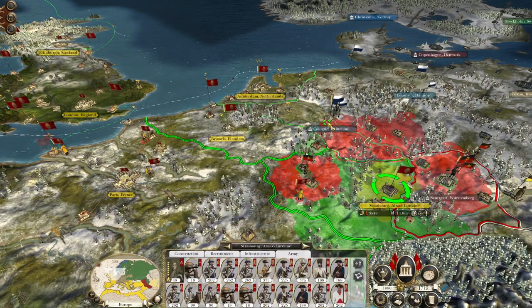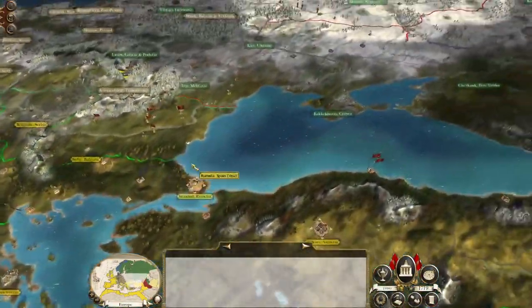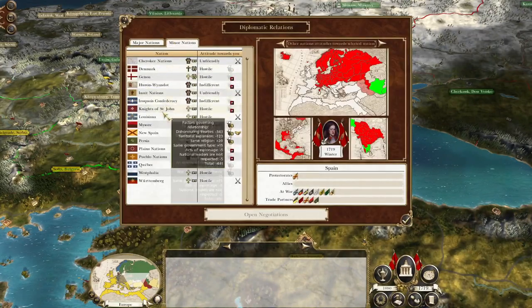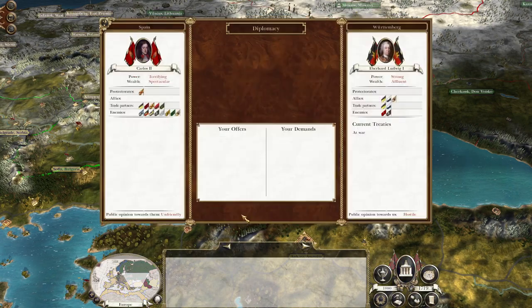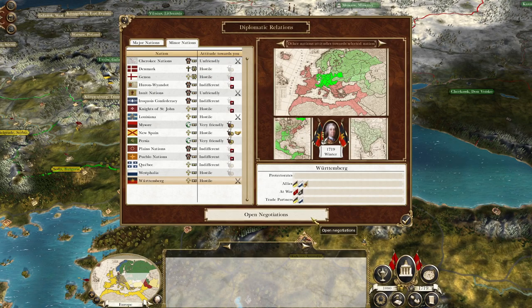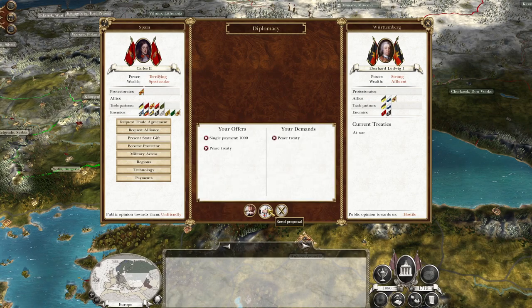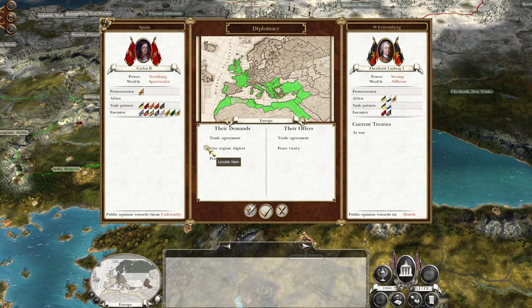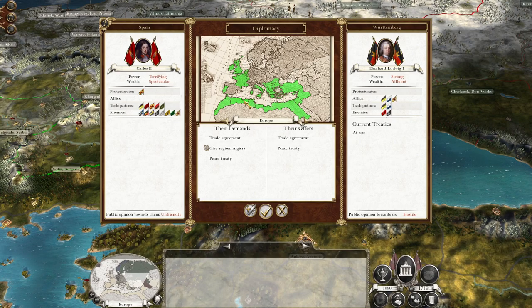We've made peace with Westphalia for now. We've got Württemberg to deal with — just see if they fancy peace and trade. What about peace and I'll offer you my entire treasury? They want Algiers — not ideal.